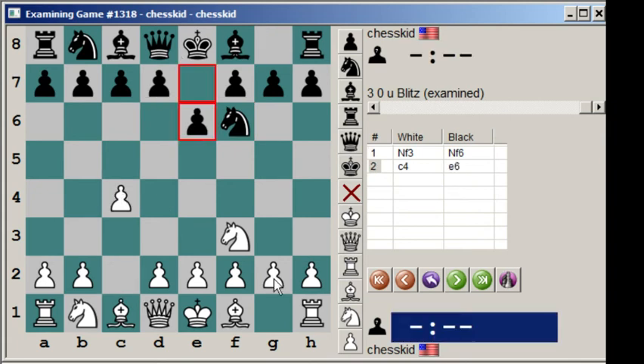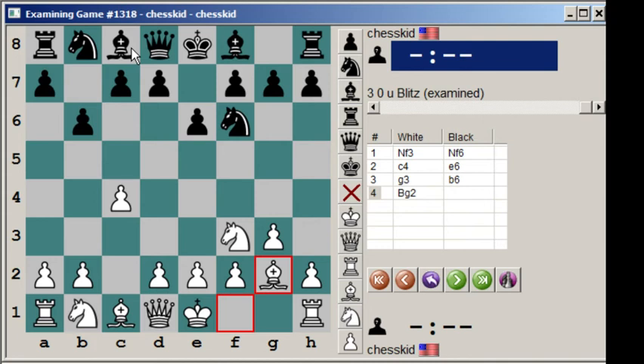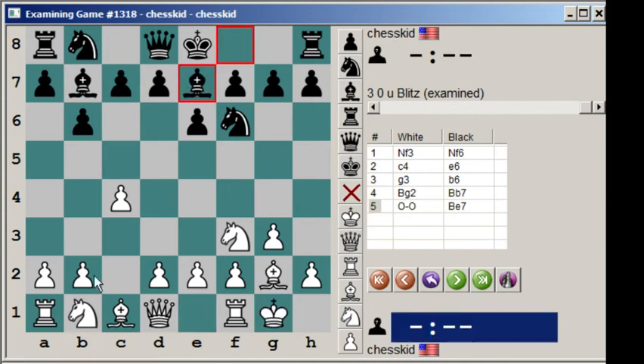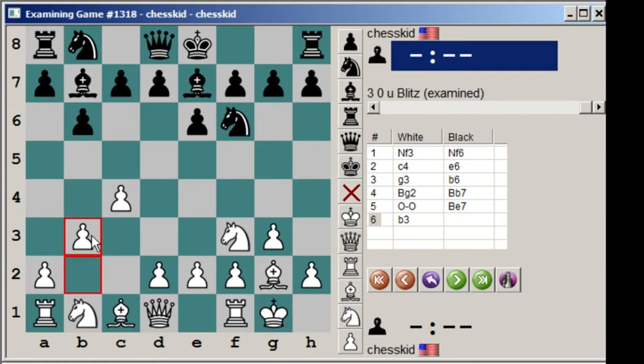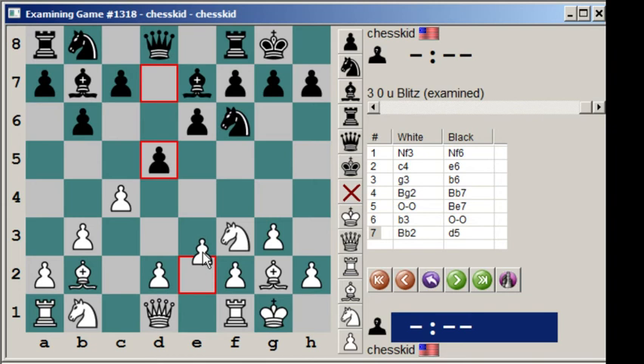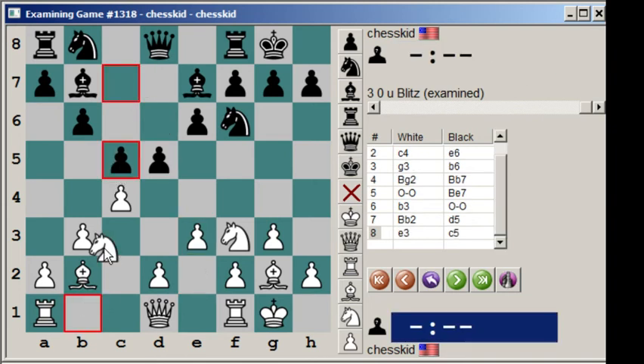So here's what I wanted to show you. Like I was saying, the Double Fiend Keto. I didn't actually get to show you the Double Fiend Keto yet, but it's coming. So b3. This is all kind of normal stuff. Castle, bishop e2, d5, e3, c5, and knight c3.